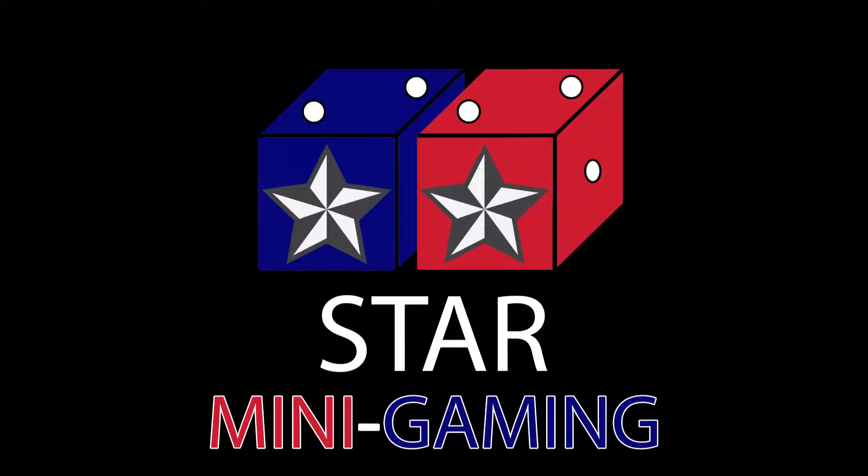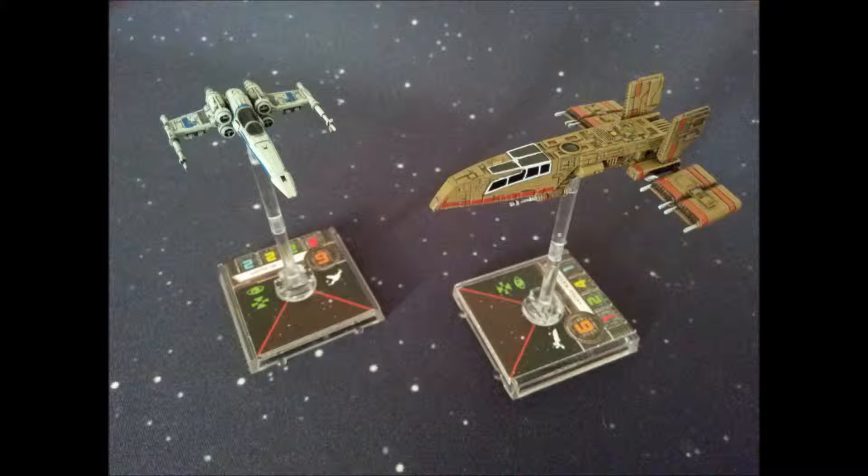Welcome back to another Star Mini Gaming YouTube video. We are in the Rebel Tactics week. In this video we are covering the Z-95 Headhunter and the HWK-290, Kyle Katarn's personal ship. We're going to start with the Z-95 Headhunter because it's the one that, at least for me, is much clearer on how to play.